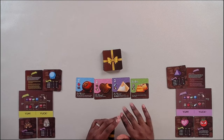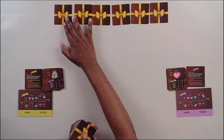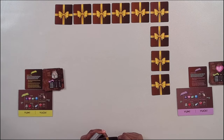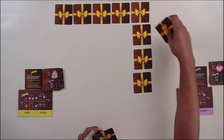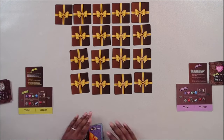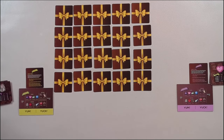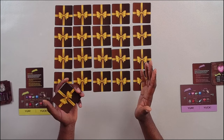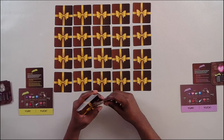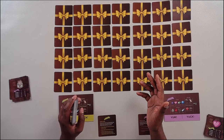Let me show you how the game works with the full layout. For a two-player setup it will be a five by four grid. For a three-player setup it will be a six by four grid. For a four-player game it will be a seven by four grid.